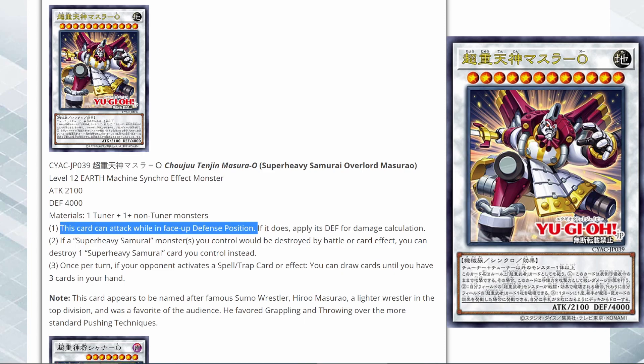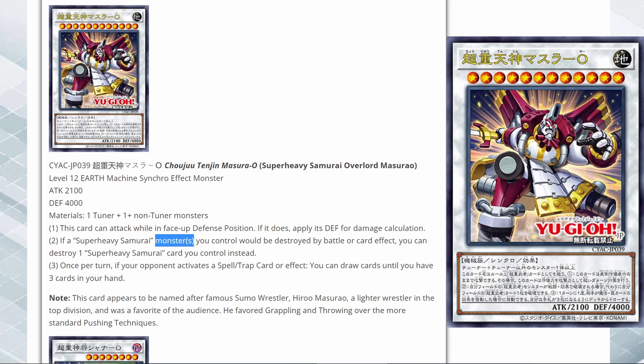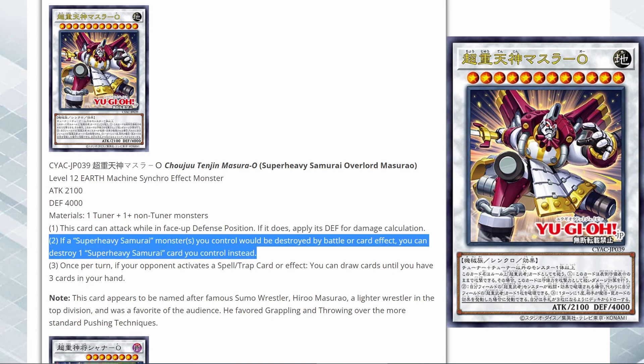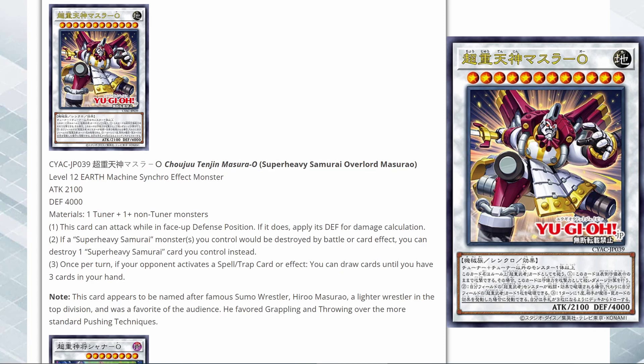As usual with Super Heavy Samurai synchro monsters, it can attack while in face-down defense position and uses its defense for damage calculation, so the defense stat is the most relevant. First effect: if a Super Heavy Samurai monster you control would be destroyed by battle or card effect, you can destroy one Super Heavy Samurai card you control instead. So if they try to Raigeki something, you can just destroy one of your pendulum scales and protect all of them. Being able to divert which destruction occurs is pretty strong for a boss monster. Second effect: once per turn, if your opponent activates a spell, trap, or effect, you can draw cards until you have three cards in your hand. Being able to draw Super Heavy Samurai cards just gives you more equips and more ways to protect your monsters. I think this card is pretty interesting and I like it more than the Train.